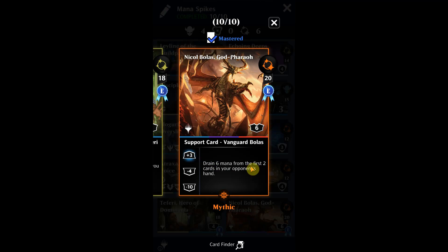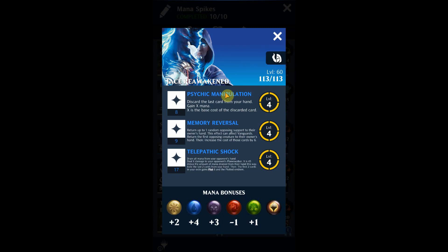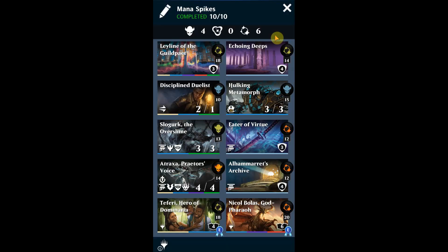That card is Nicole Bolas the God Pharaoh. I took out Teferi Who Slows the Sunset - that one has some good draw ability - but I decided to put in Nicole Bolas because this one is good defensively and gives you a nice option with the 20 mana casting cost up here. If you get rid of this one with Jace's first ability, you gain a lot more mana - that's five extra mana, which is often enough to swing the tide of battle.